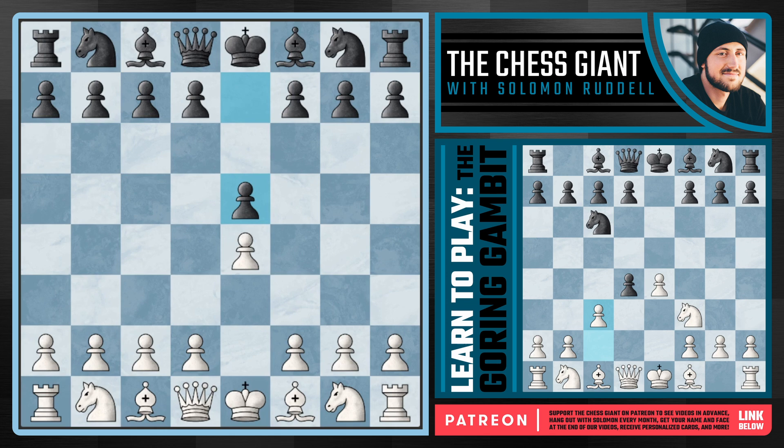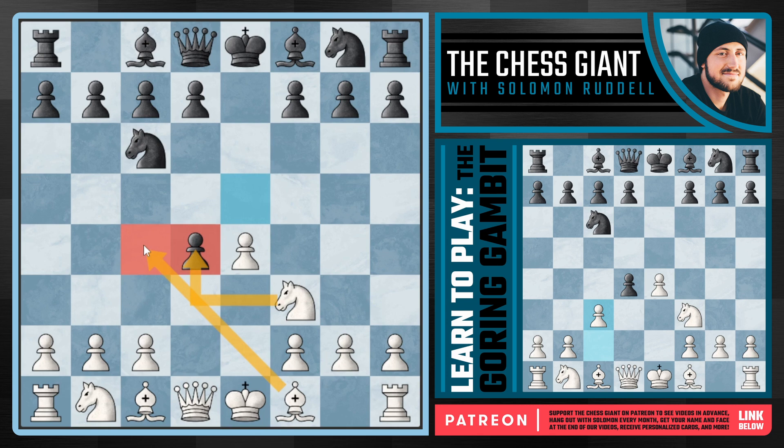It's called the Göring Gambit and it leads to some pretty fun chess. We start with Nf3, and against Nc6 we break open the center with d4 - the Scotch Game. The best move for black, and it's not even close, is simply snatching off this pawn. Against this, we're not going to the main Scotch or even the Scotch Gambit, but instead play c3, reaching the Göring Gambit - offering up a second pawn and looking to control the center.